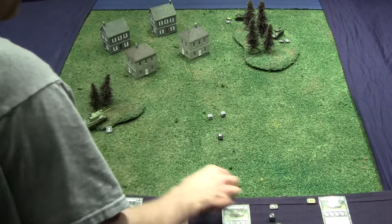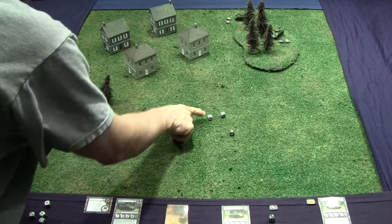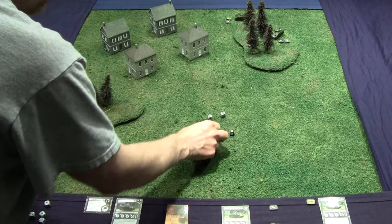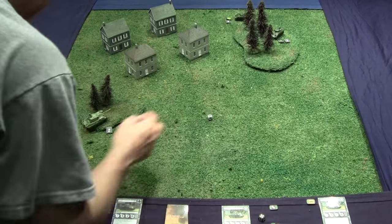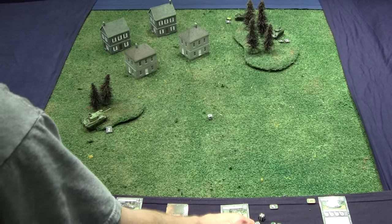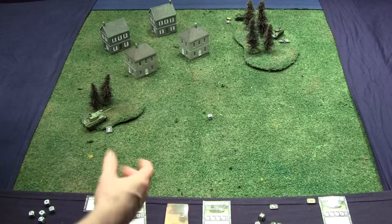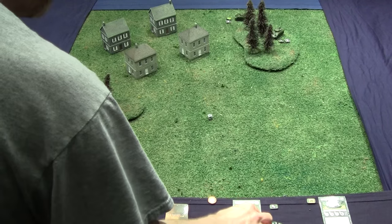When a defender rolls a four or five, the attacker decides which hit die is removed. When the defender rolls a six, the defender decides which hit die is removed. The Sherman uses his six to remove the critical hit, leaving just a regular hit. So the Sherman takes one damage — marking it with a damage token. This is the Sherman with the fist.